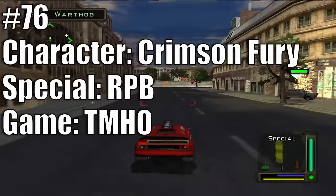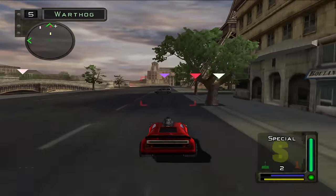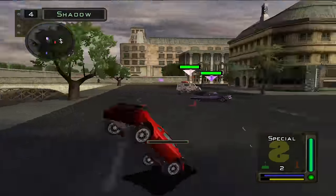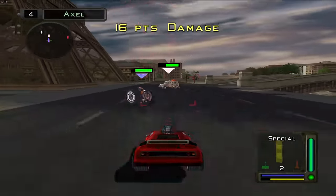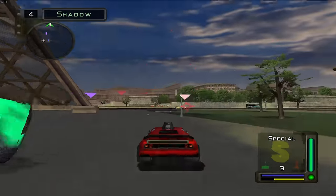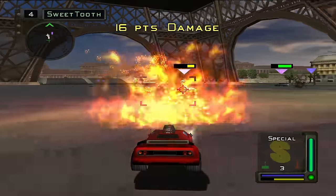At 76 we have Crimson Fury's Reticle Pulse Blast from Twisted Metal Head On. It's not terrible and not useless — it locks onto the character in front of you, homes in a bit, and does 18 points of damage. That's not terrible but it's on the lower-to-medium side for Head On specials. And it's just not very creative — a little red fireball that shoots at a locked-on enemy. Not amazing, not terrible — just meh. Number 76 is a good spot.